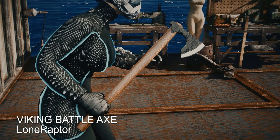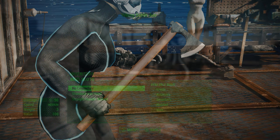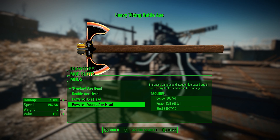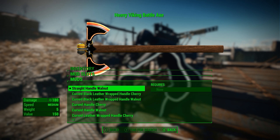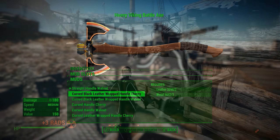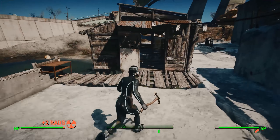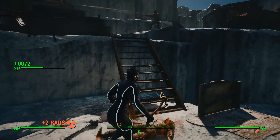Viking Battle Axe by Lone Raptor. Bringing more melee weapons into the game, this is a traditional Viking Battle Axe with the option to have single or double heads, as well as a flame attachment in the workbench. It performs very well. It feels just like a melee weapon, and if you want some variety — maybe your character picked this up out of a museum — you can go around and just break some skulls with it.